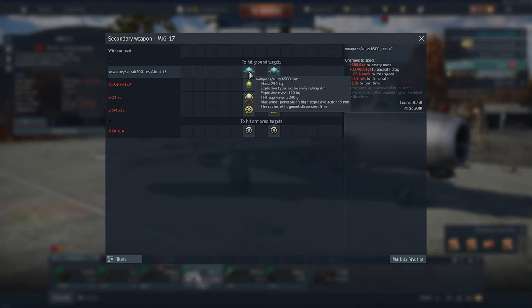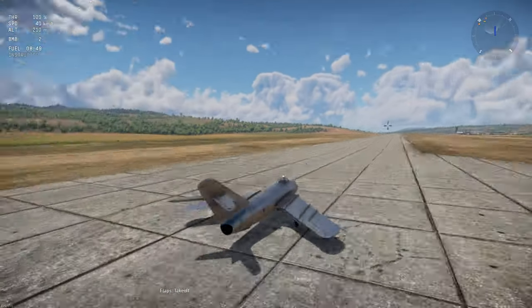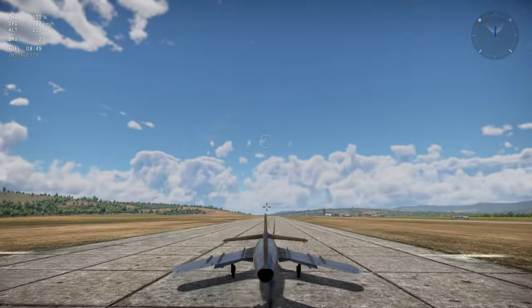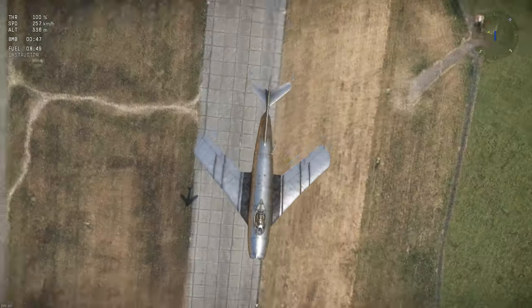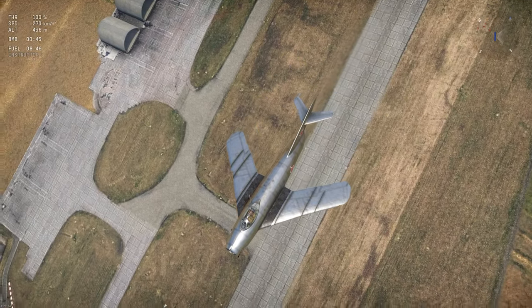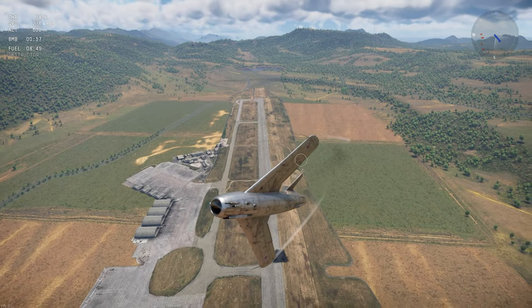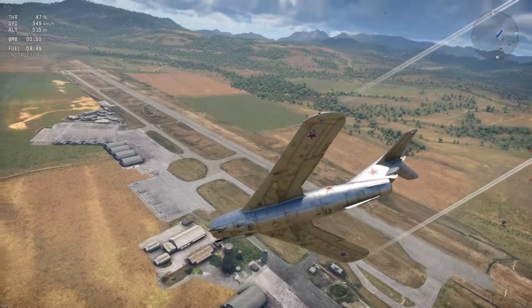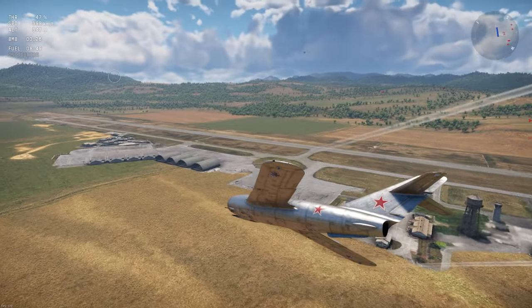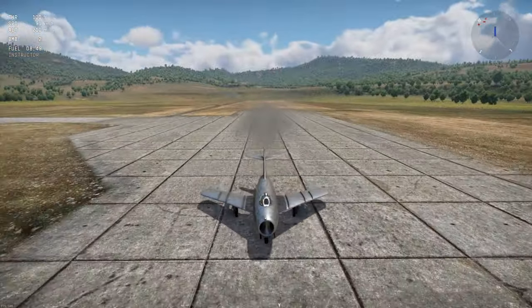Also for the Soviet MiG-17, they're adding a napalm bomb. It still has explosive mass so maybe it will have a splash area. As soon as you drop these bombs, the area will burn, and if a vehicle drives over it the components will get damaged. Maybe the wheels will melt. Here we go — napalm out. There we go. Apparently they're going to improve this animation.